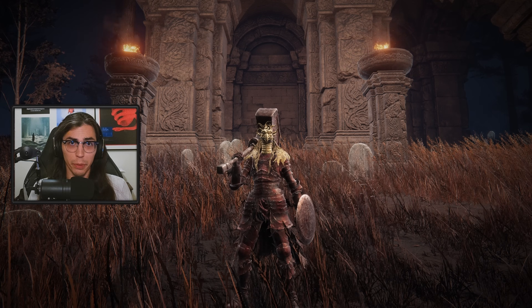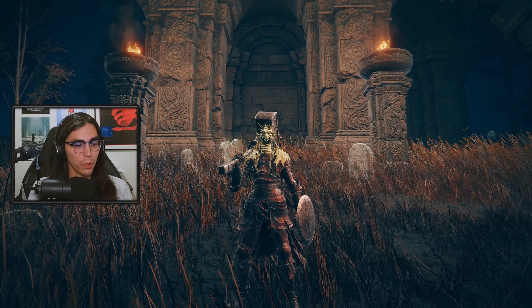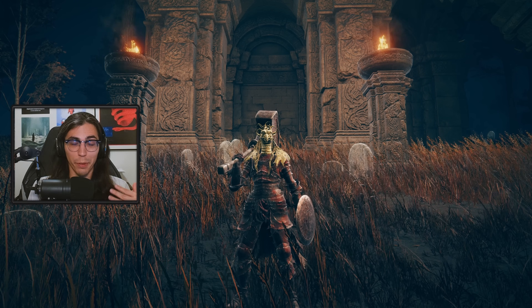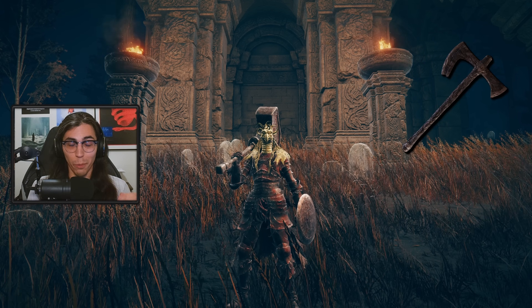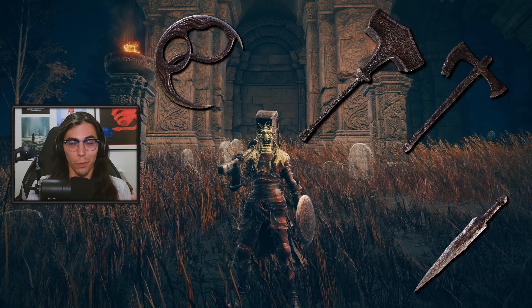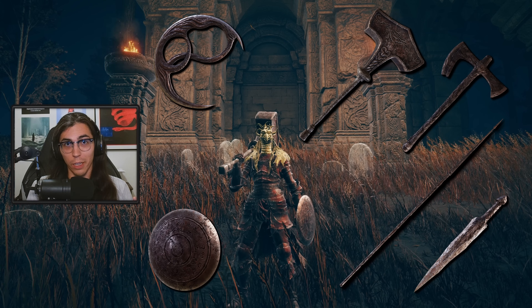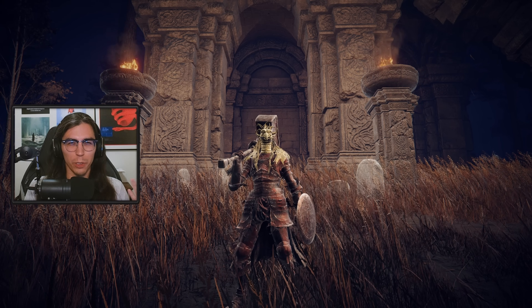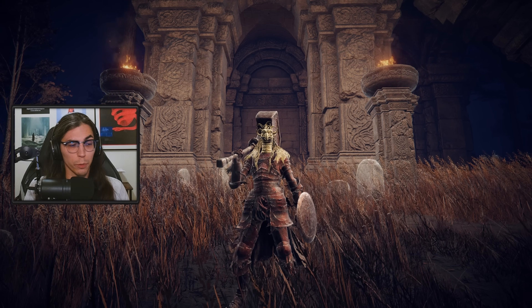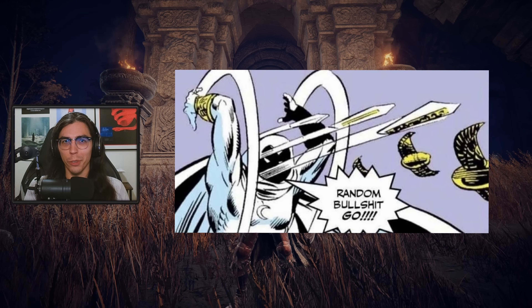Anyways, in this video we're focusing on the Smithscript weapons - all of them. I'm going to go over the different builds I experimented with. The first one's a bit of a meme. I figured it'd be funny to have all six of these weapons equipped at once so you could soft swap between them, just throwing different projectiles and Ashes of War out on a whim. It's perfect since there are six Smithscript weapons and six weapon slots.